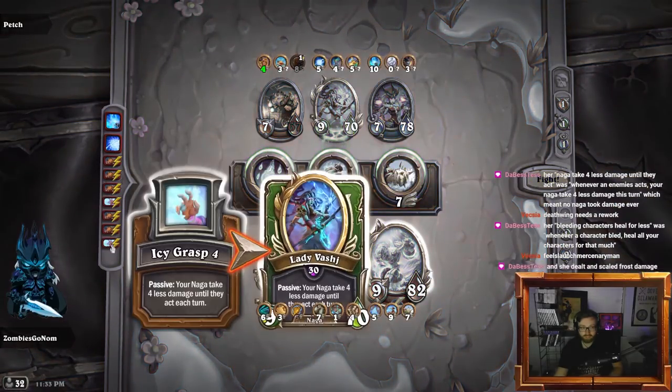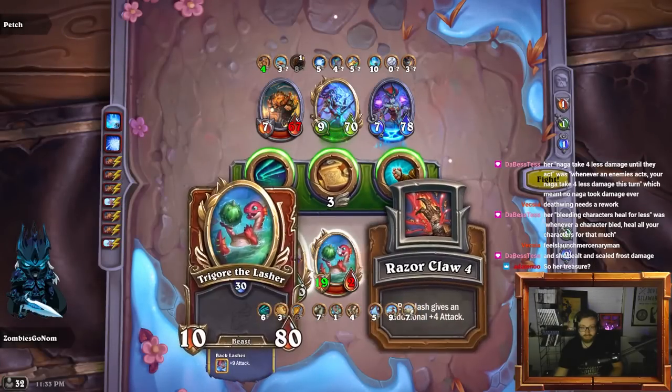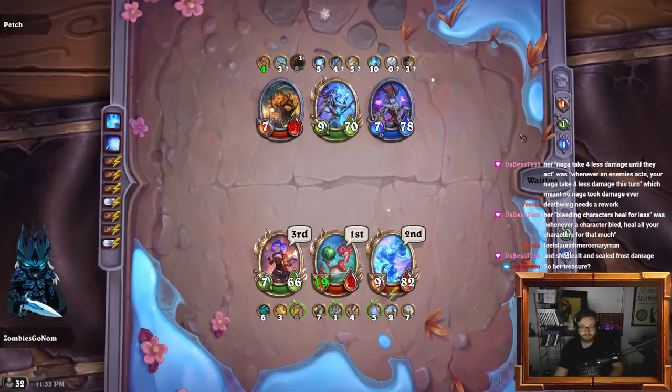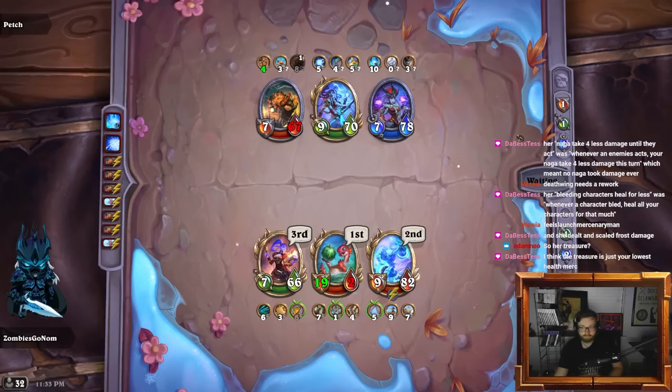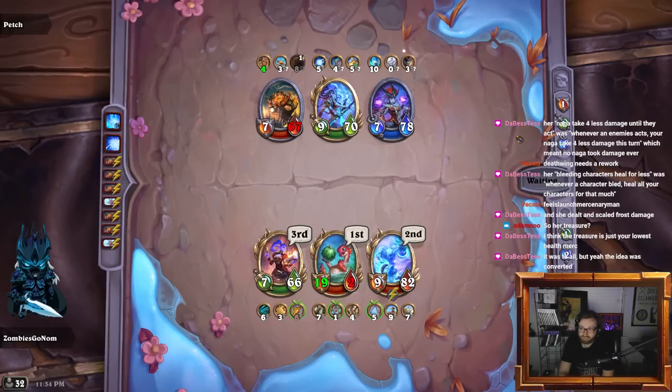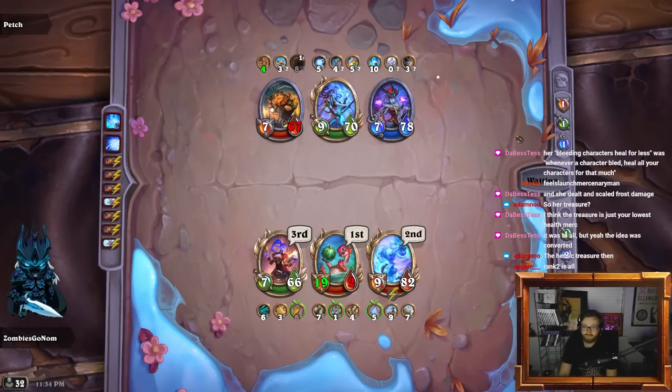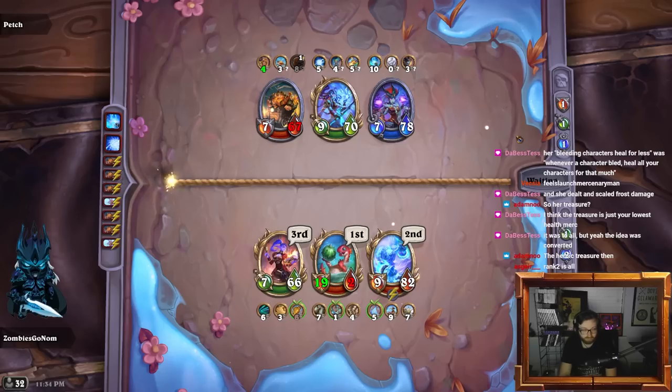Did they all hit Bran? She scaled and dealt frost damage - yeah that sounds insane. Bleeding characters heal for less - whenever a character bled, heal all your characters - yeah that's insane. If you put her with Elise that would have been nuts: 18 bleed, heal for 36 - no, more than 36, heal for like 40 something, almost 50 health - no, more than 50 health. Wow.